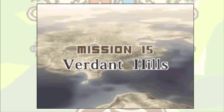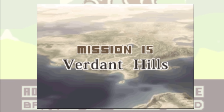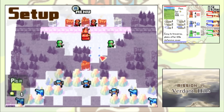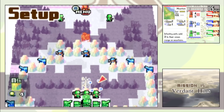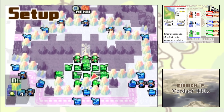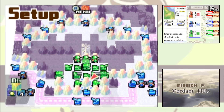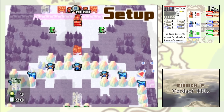Mission 15, Verdant Hills, is our first foray into the lands of Green Earth, and waiting to greet us is the duo of Jess and Javier. This map is a bit strange — it's a defense mission, but it's also on a timer, so we have to win it in 15 days. Javier and Jess have a huge army coming towards us through a tiny choke point, and our job is to blast them to bits with our indirects. In total there are five comm towers on this map.